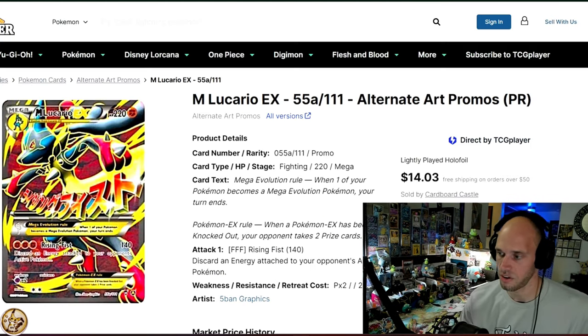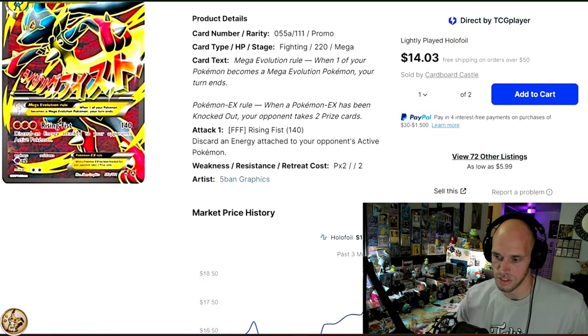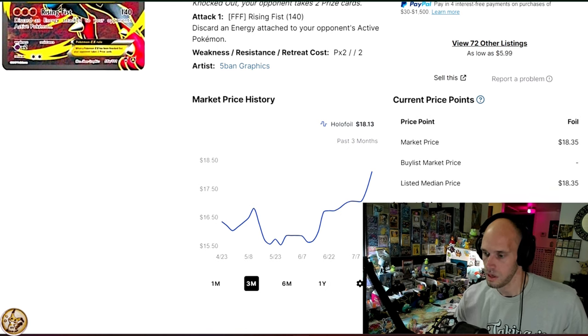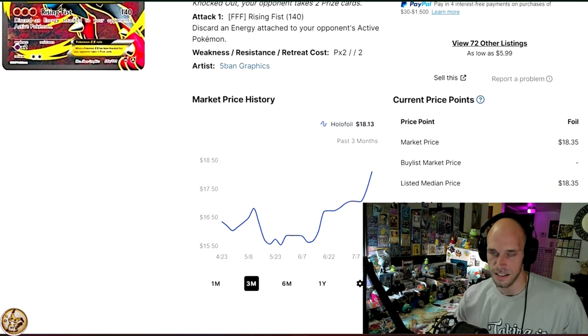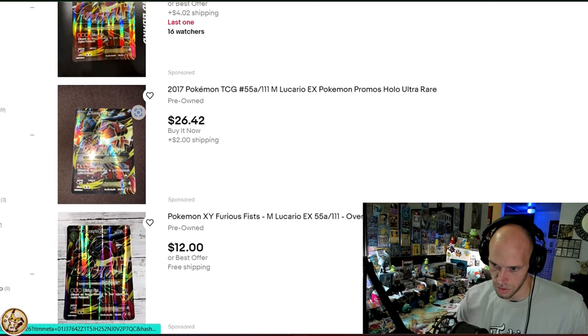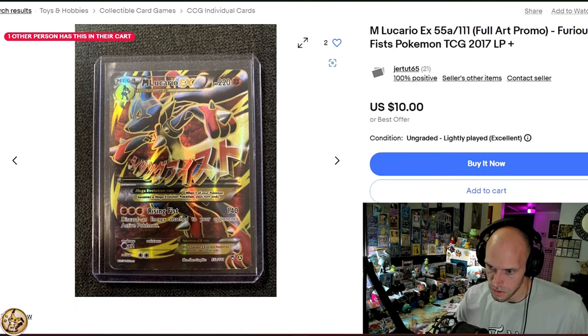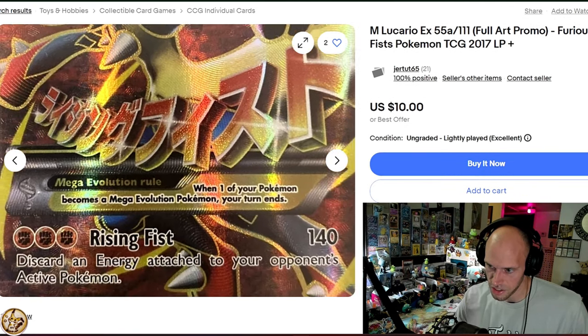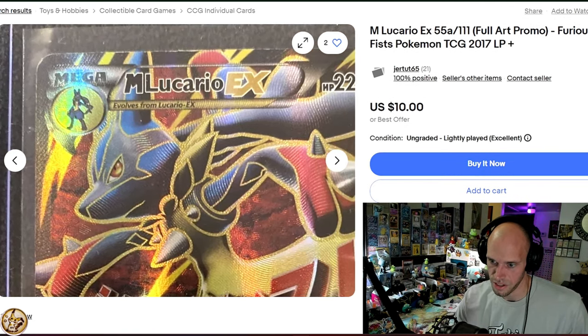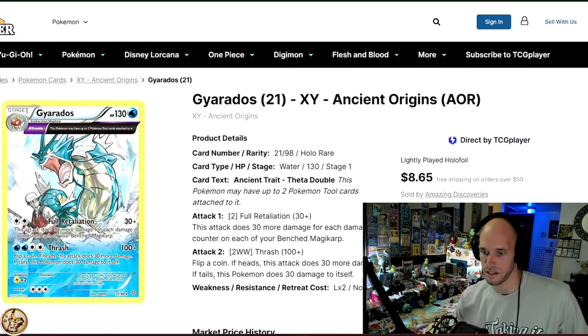Mega Lucario EX Alternate Art Promo from X and Y. Another terrible TCG Player photo. This will set you back $18.13. Let's look at a better one — I love this Lucario. Lots of texture and a lot going on for Mega Lucario. This card's about $18.